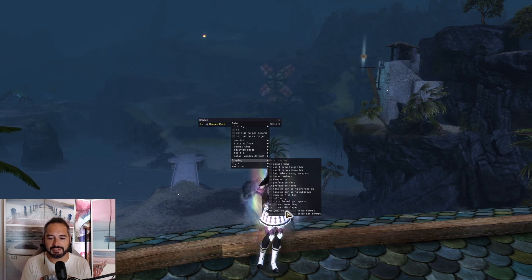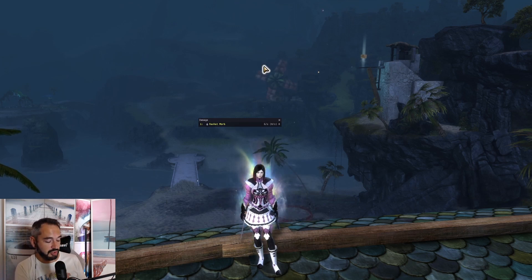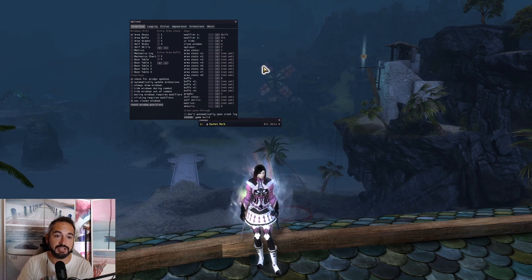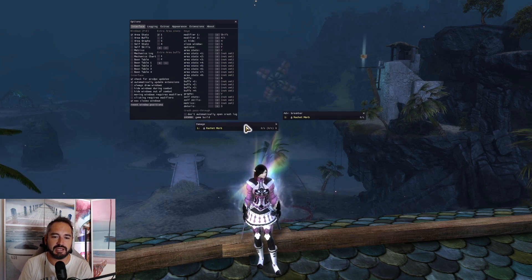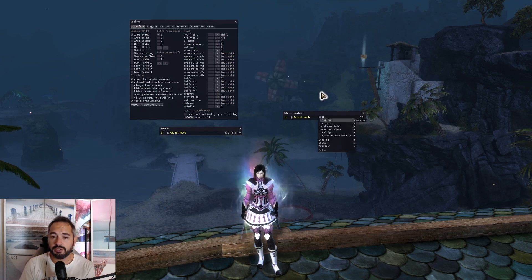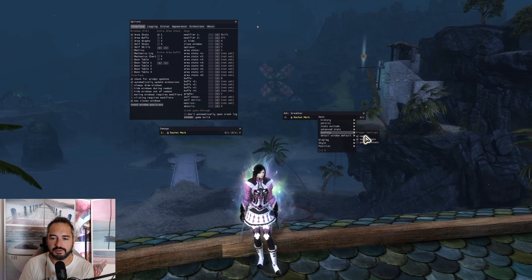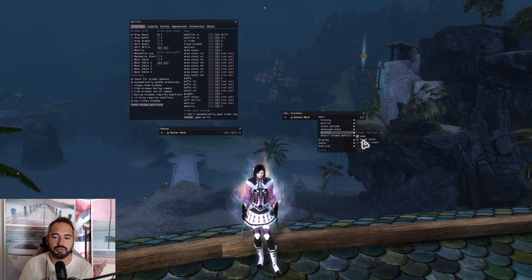I also put a space and then my total target damage. You can push Alt+Shift+T and this will open up all your options for ArcDPS — all your windows, boon tables, everything you have access to here. I generally add a second DPS meter and play around with it. What I like to do with that window is go to Advanced Stats and change it from DPS to Break Bar. This becomes my break bar meter, so I can tell who's doing what CC.